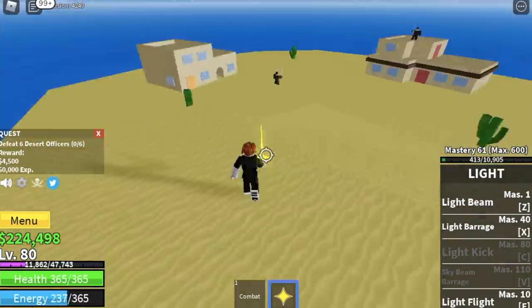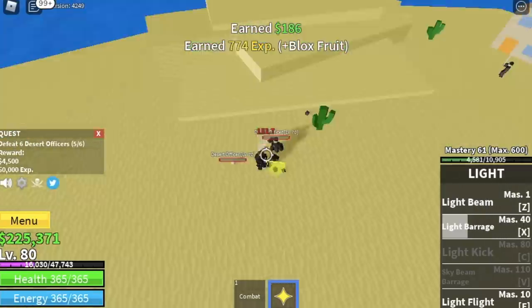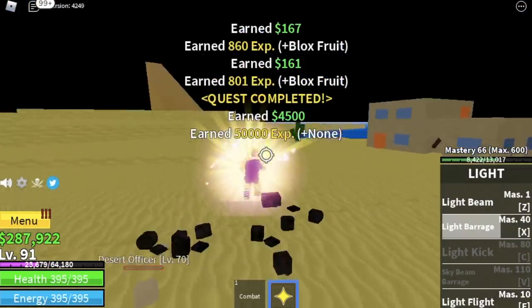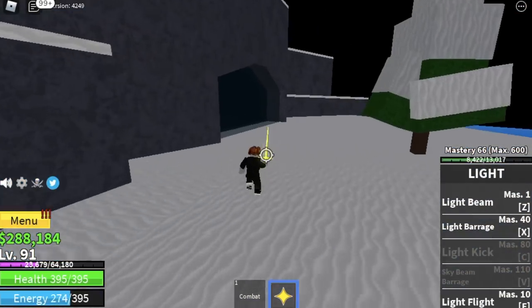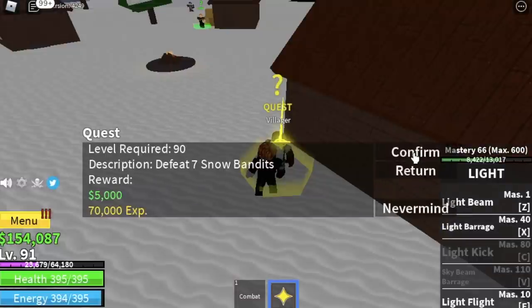Do this until you reach level 80, and you can start defeating the desert officers. For this quest you need to defeat six, so lure four — there are only four here — then kill two more on the spawn and the quest is done. Do this until you reach level 91, and then you can go to the snow village.